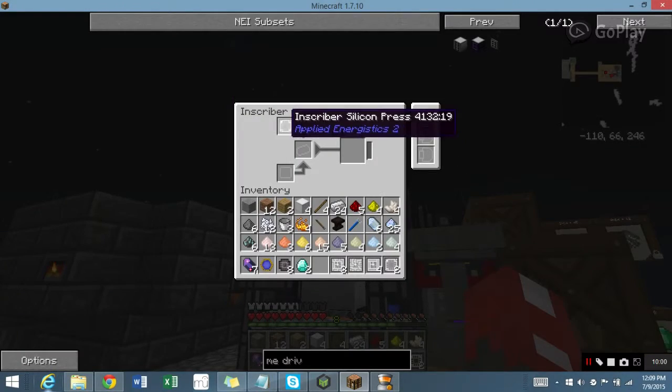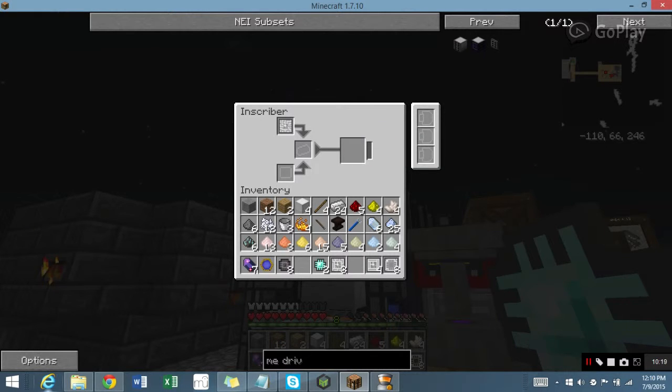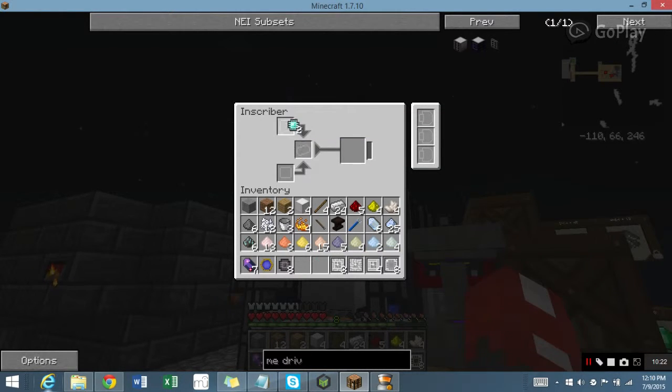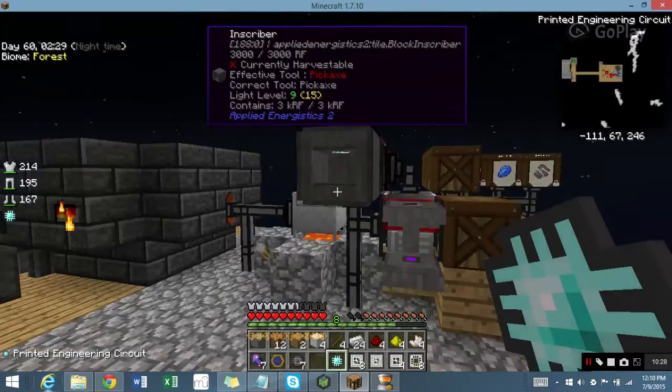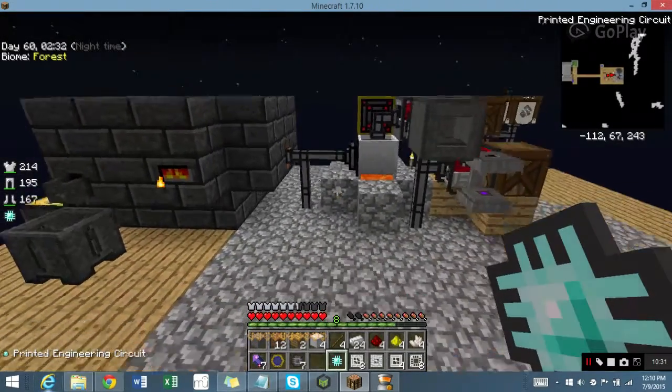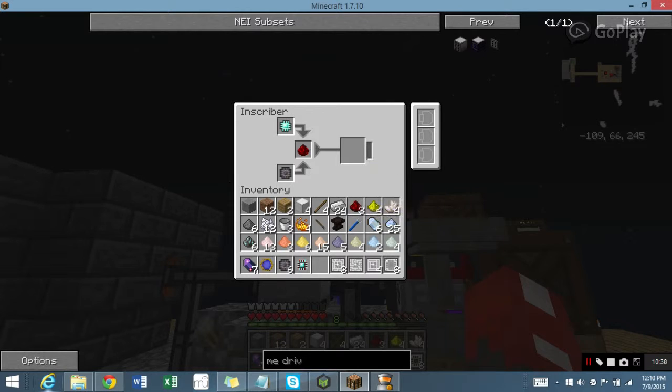Take out the Charger, put in the Engineering Press — this is the one I have one of, but I know I have all four presses. So I know I have all of them, which makes it a lot easier. It's meshed into the Engineering Processor. All right, there we go!